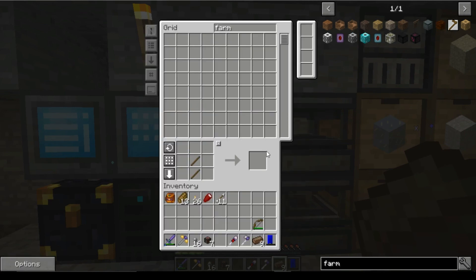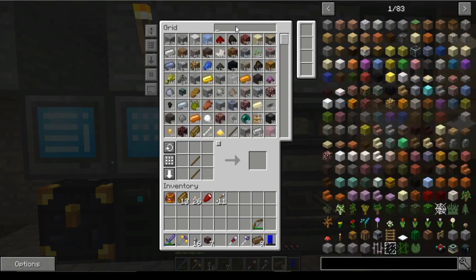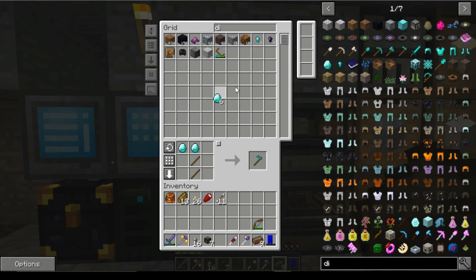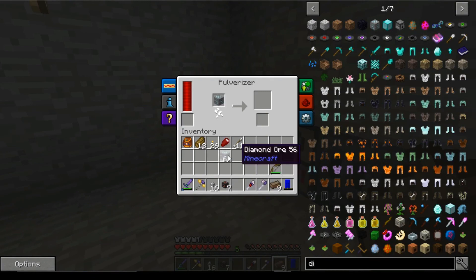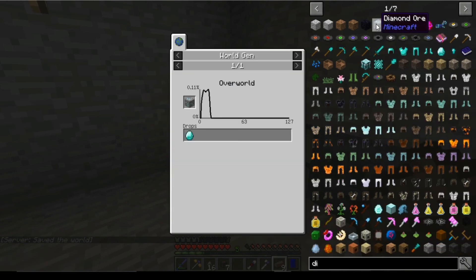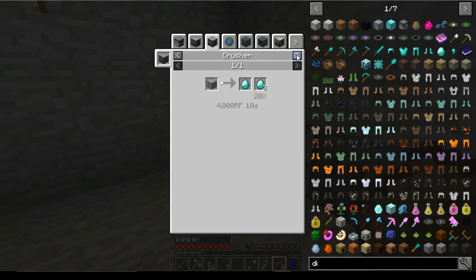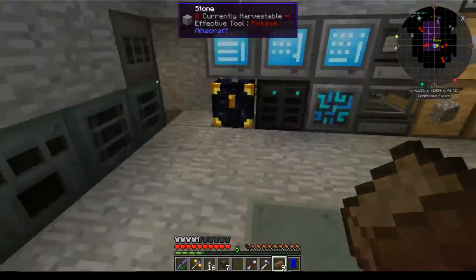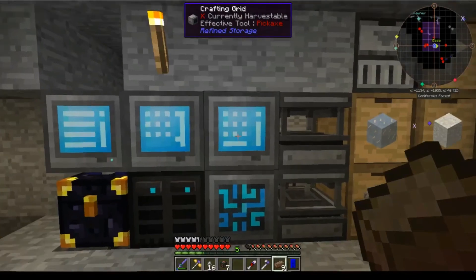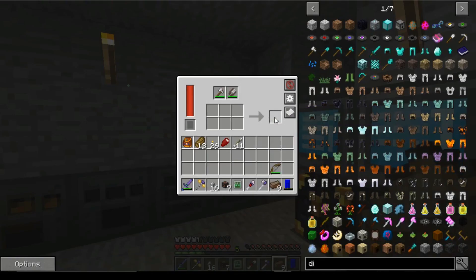We have Diamond Ore here. Is it the Pulverizer that gives us the best return? Let's see what return we get off one — so that's two. Yeah, that's basically our best bet right now unless we've got Fortune on our pick, but we have Silk Touch on it at the minute, so that sucks. We'll grab our Z-Logic Controller and go back to our Farming Station. What happened to my chassis? Oh, we used it up — so we're going to need another one. Farming Station — perfect.